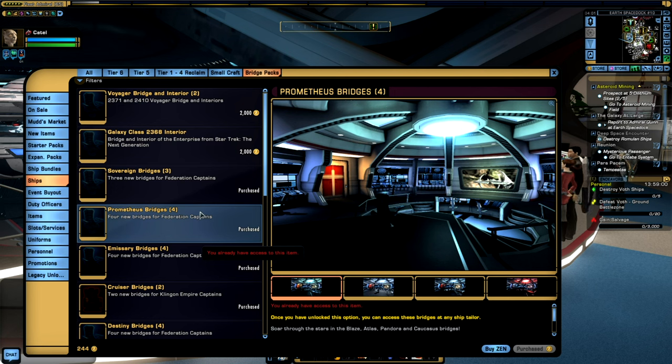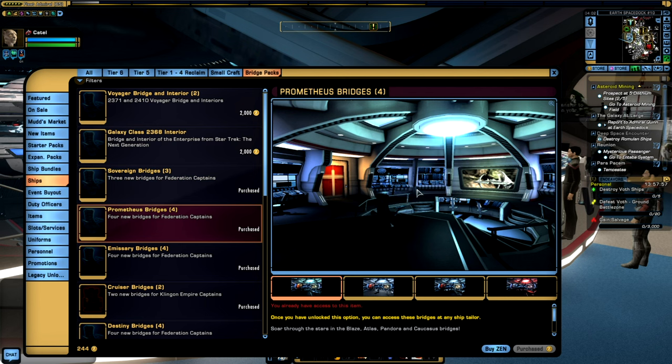Not all bridges have systems displays showing a ship layout, so some ship bridges can be used interchangeably across different vessels. That said, even if a bridge doesn't have a systems display, some bridges may look out of place for certain ships — for example, the Miranda-class bridge may look out of place on a Sovereign-class, since the Sovereign bridge was a larger rectangular design compared to the Miranda's smaller circular one.